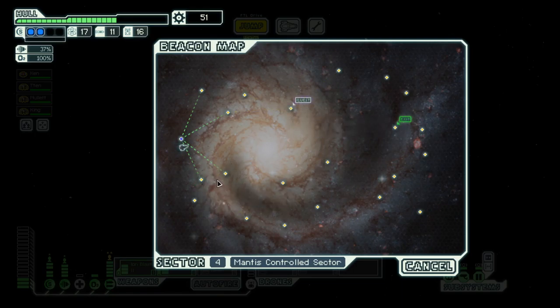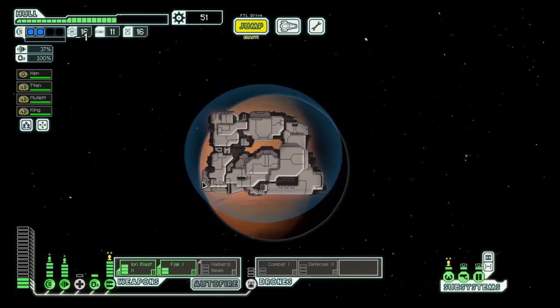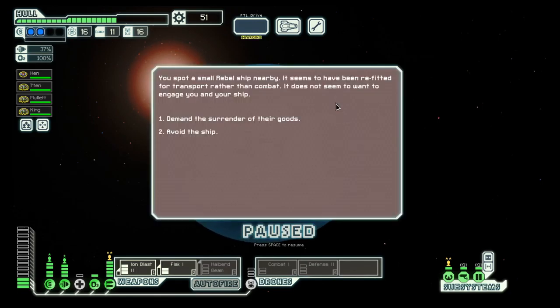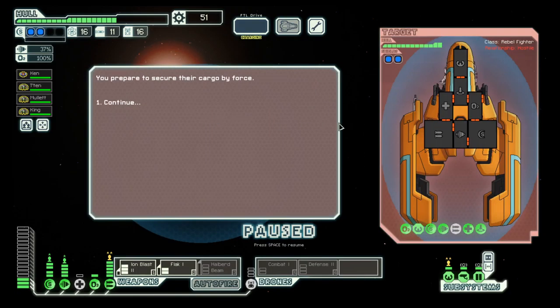We have a quest here, so let's go down. Mantis arm — usually known for boarding, which is a bit frightening because they are very good at fighting, so they try to get away.